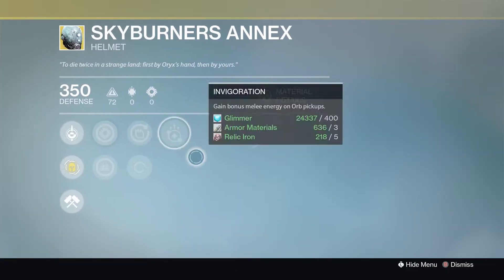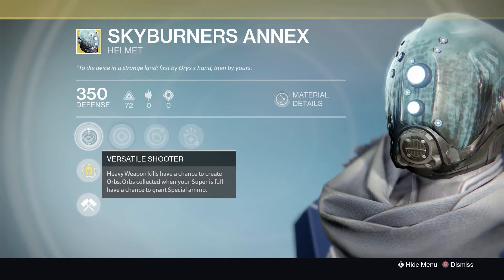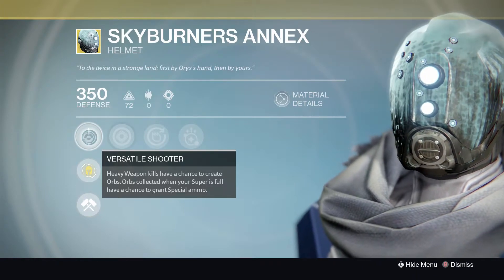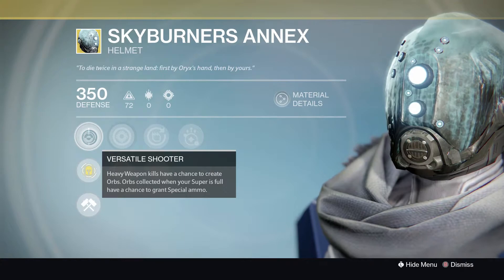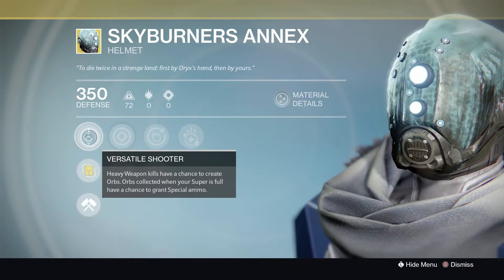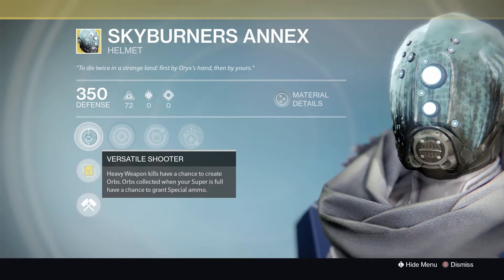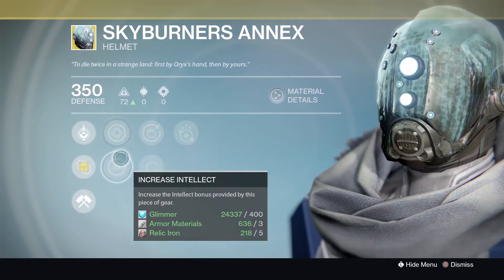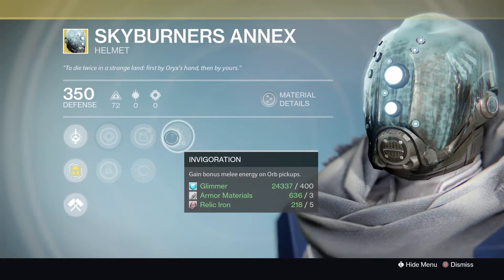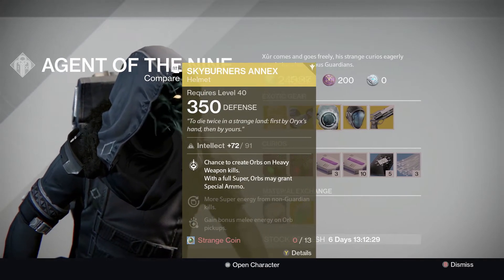Next we have Skyburner's Annex — I really love the look of this helmet, but where do you use it? You've got versatile shooter, heavy weapon kills have a chance to create orbs, and orbs collected when your super is full have a chance to grant special ammo. This could be helpful in the new update since they're making it so you lose special on death — but you have to keep your super full for the special ammo to work. You've got increased strength, increased intellect, heavy lifting, inverse shadow, and invigoration. It's mainly a PvE exotic and not the best of the bunch.